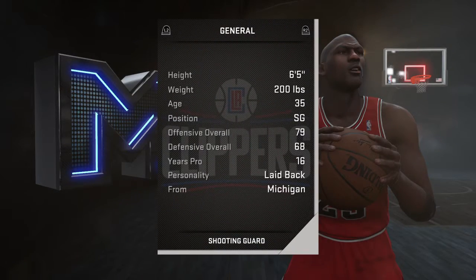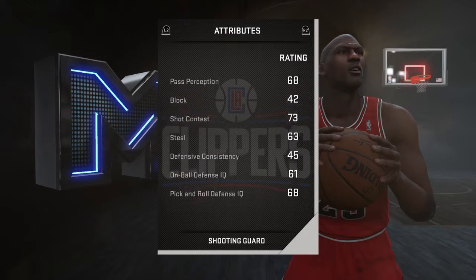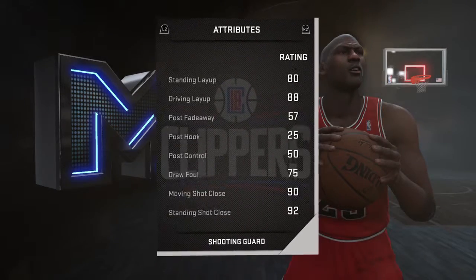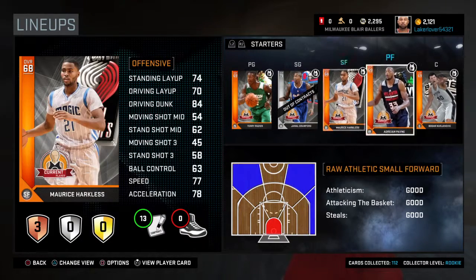He can shoot the rock. He's 6'5 at the shooting guard position — pretty good. Driving layup is really good for being in those low seeds. Free throw is a 90, so you're not going to miss free throws with him. 95 ball control is very very good, decent defender. Offensive consistency is 90 for a silver — that's crazy.